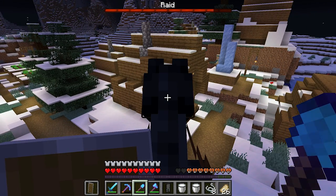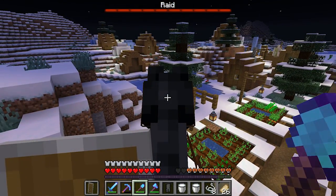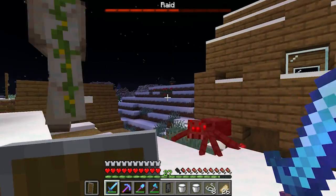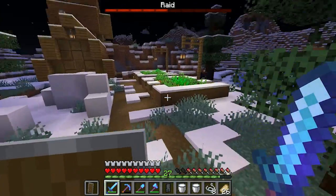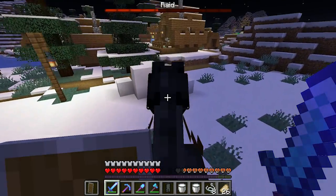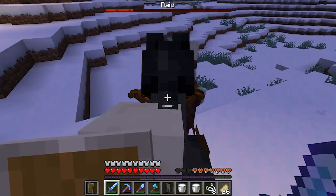There's a raid going down now. I don't see any bad guys yet — do they take time to get here? I see two iron golems. There's a bad guy, okay let's get to it! Oh, the iron golem is doing work! That's crazy. As you kill more and more of the pillagers... I haven't seen one of those ram things yet though. Let's get on our horse and see if we can find more baddies. The iron golems definitely seem to know where they're at.